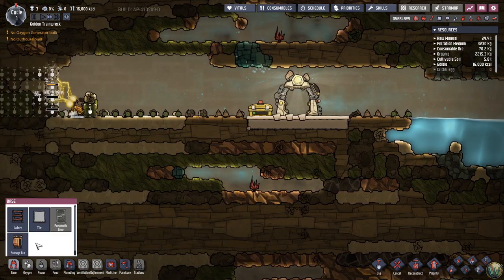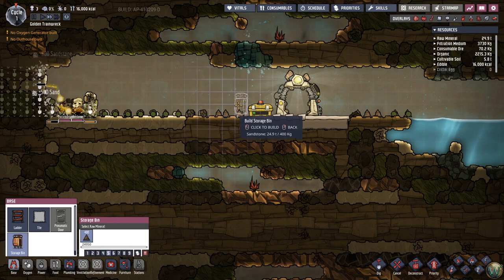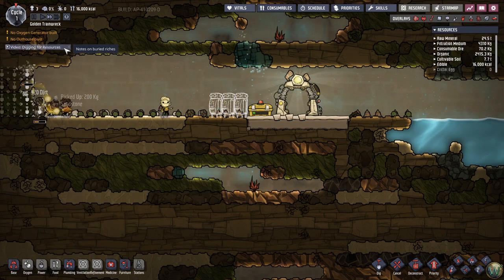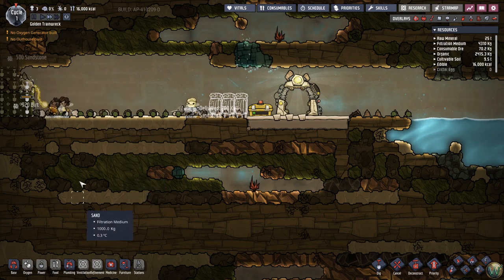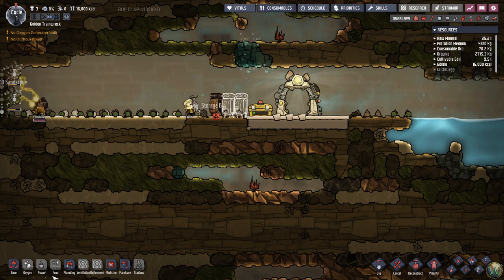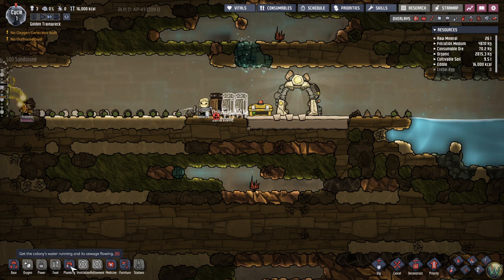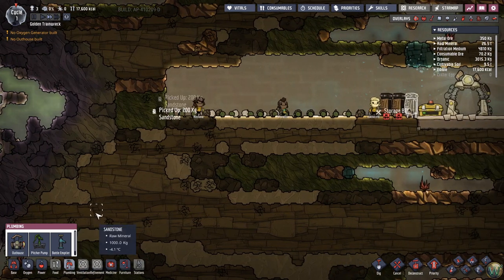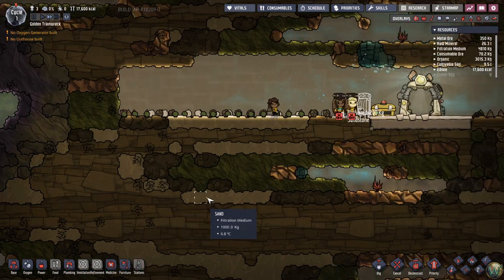The first few things we need are some storage bins. It's telling us we need an oxygen generator and an outhouse. Oxygen generation is going to come in a little bit, but the outhouses can come soon. Oh — we're already past the edge of the cold biome!